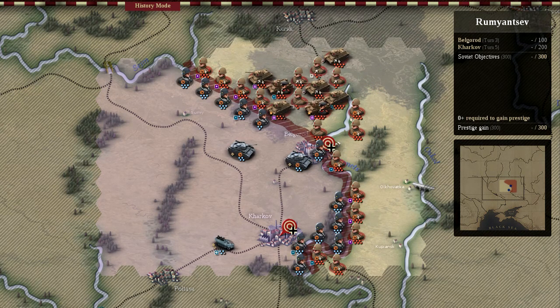On the first turn we've made a breach inside the German forces' line. It looks like the Germans are resupplying themselves with additional Panzer divisions.